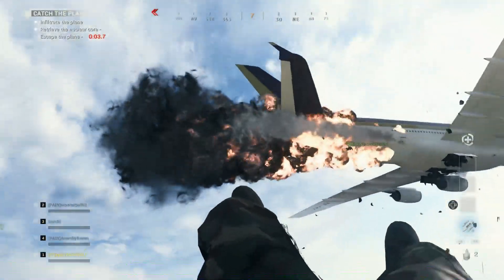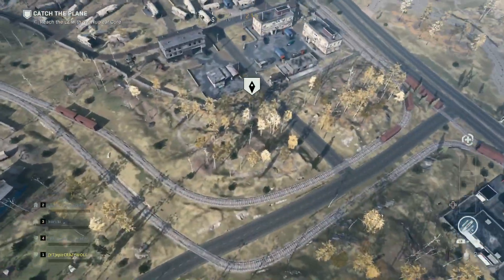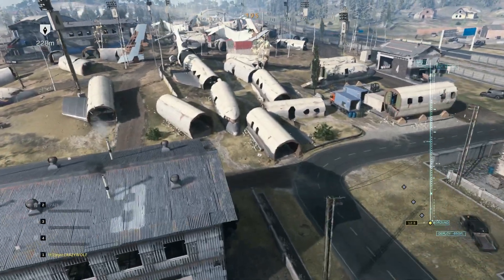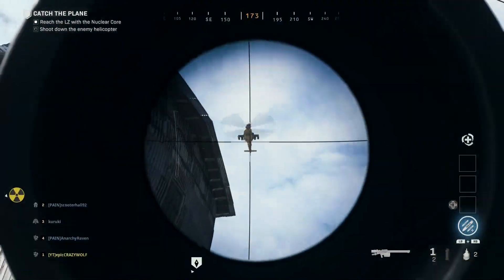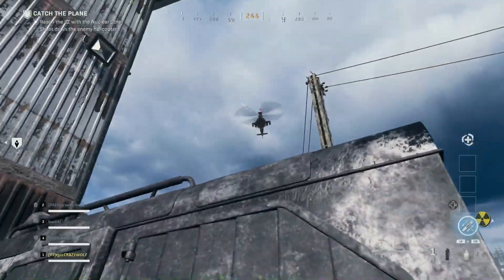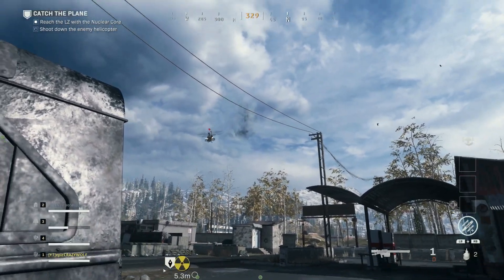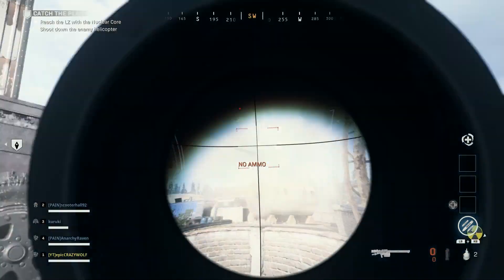Once you jump out of the plane, go to the warehouse on the left. Once you get to the warehouse, wait for the helicopter to come. Shoot the helicopter with whatever you have — RPGs or whatever. When the helicopter starts coming, start shooting it automatically.